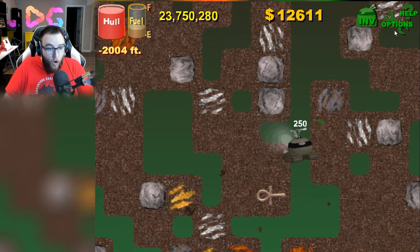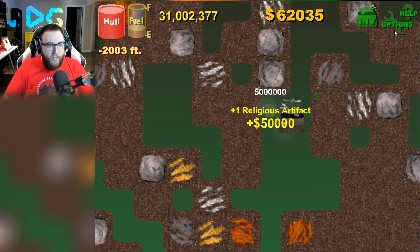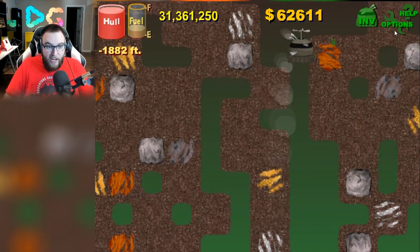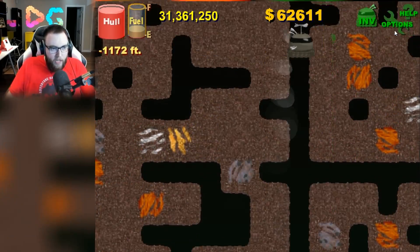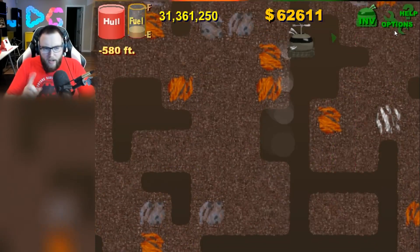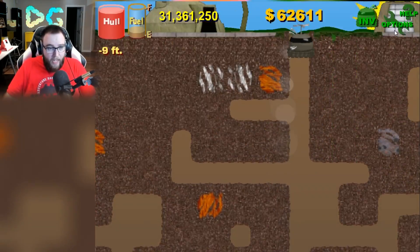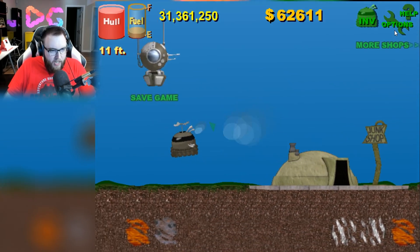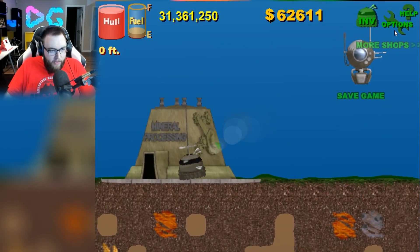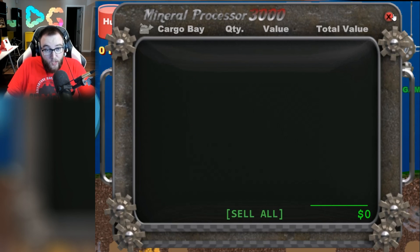Oh my god — don't break it. Okay, thank god. Give me another 50 grand! Oh, we got another 50 grand, just what I asked for. Let's get back up top quick here, because we don't have too much fuel left. It might be a good idea to get the engine upgrade now, because we are going so deep it does take a long time to get back to the top. Sell all — that's almost 5 grand right there. Not too bad.